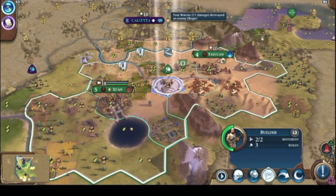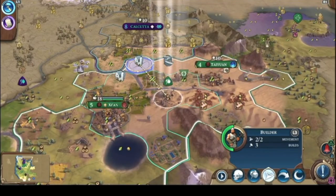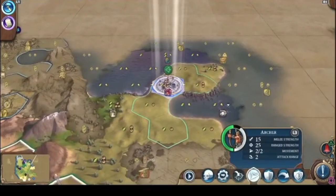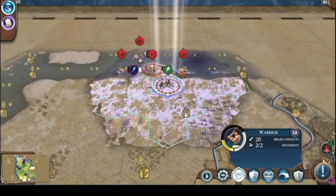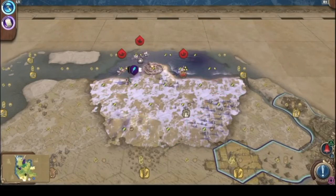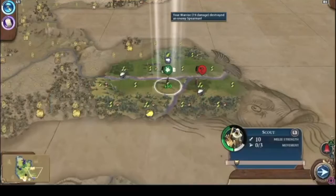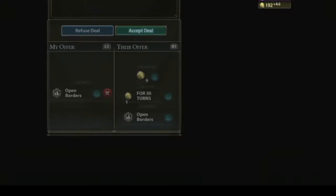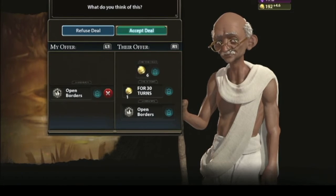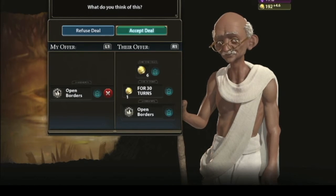That gets us space away from the sword — we can heal. We're gonna start building farms. Stay alert. We own that. Promote you so you can deal more damage — they'll probably attack you and die. He asked to open borders for six coins, one coin, 30 turns — and open borders.